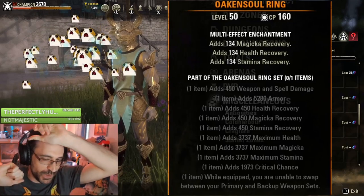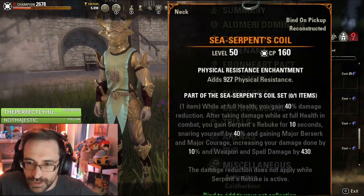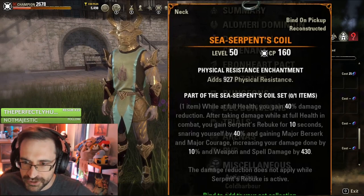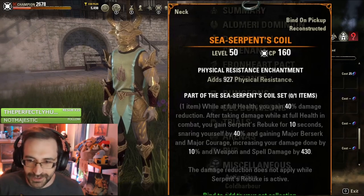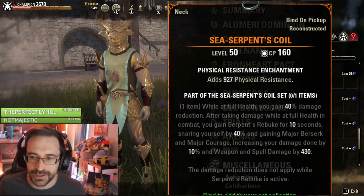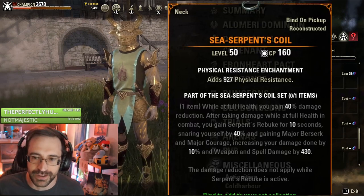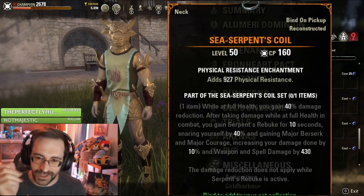As if you're not using other abilities — at full health you gain 40% damage reduction after taking damage at full health. So for that one hit you'll take less damage. You gain Serpent's Rebuke for 10 seconds, snaring yourself. Why would you want to do that? You're getting Major Berserk and Major Courage, increasing your damage done. So you kind of hunker down and do a lot of damage. It seems like a good anti-ambush set — maybe if you're in Imperial City or something, you get attacked, you don't take much damage from that first attack, anti-ganking. And then you strike back and can do a lot of extra damage for a short burst.